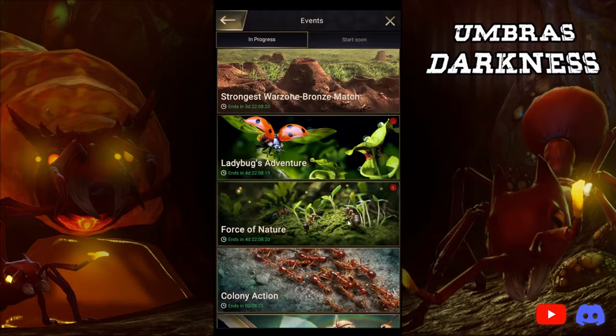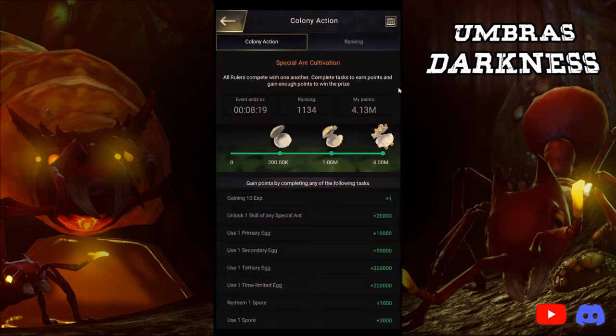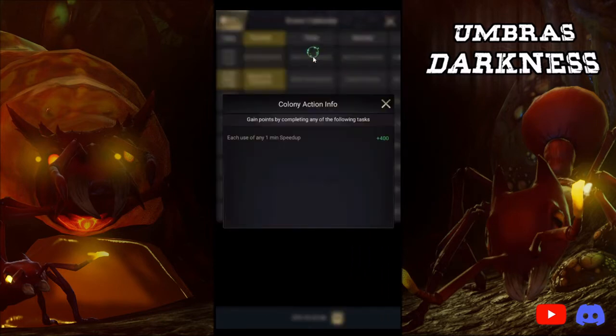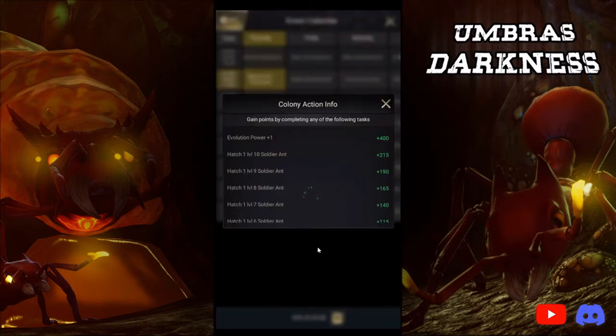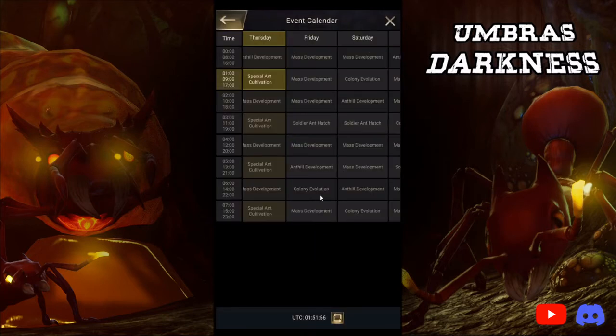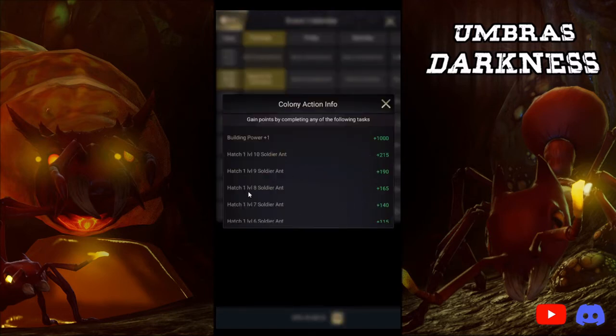The last thing I really want to talk about is Colony Actions. Colony Actions on Fridays — every single solitary hour you have some way to earn points for Hatching Soldiers. If you can only complete one or two, the two I would complete are the ones at 0500 UTC and 0600 UTC. I'd pop a Raspberry at around 0545 UTC and do those two — these are the easiest CAs to complete if you are Queen 19 or higher with T7 troops.